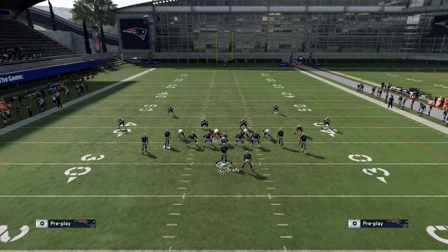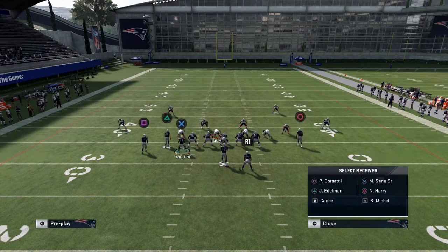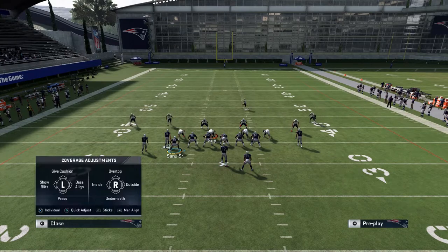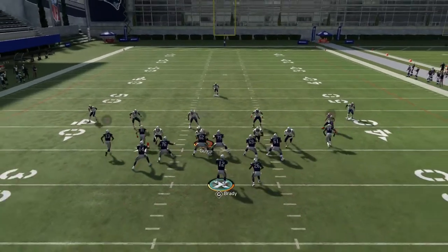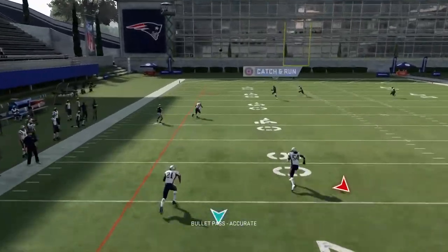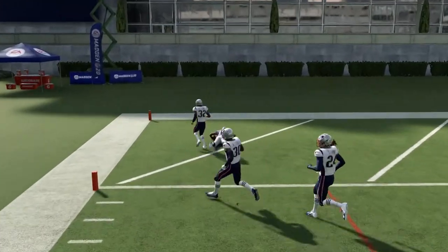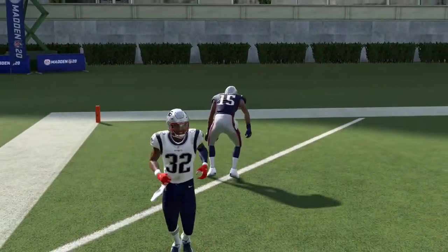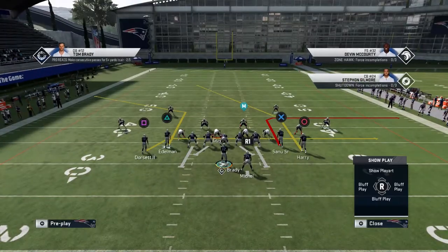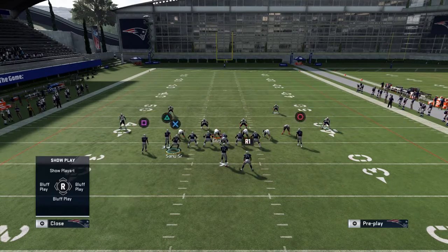Basically what you want to do is get as much protection as possible and then just chuck it. Try to get as much protection as possible and then get the post route open behind the corner out. That's a beautiful route animation and we're gone for a touchdown — that's how to beat cover three out of this.